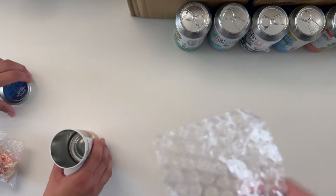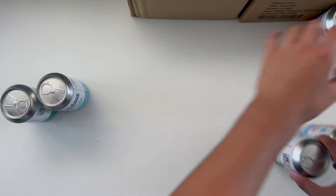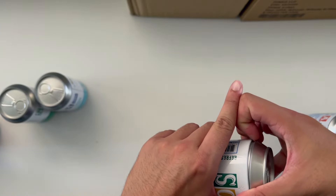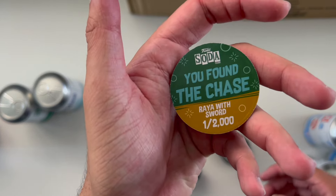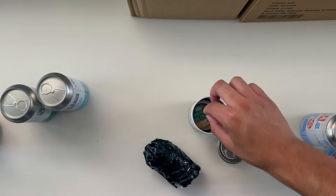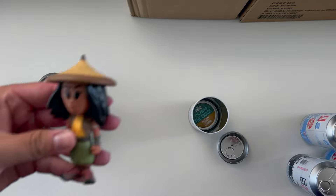In this mail call it's mainly sodas, mostly chases, so it's a wide variety - many different things. Grabbing a couple new ones. Starting off we have Raya, 12,500 pieces. All these sodas are either going to be a chase or a chase and common set. You found the chase! Raya with sword, 2,000 pieces. Let me grab the common from our back wall - here it is.